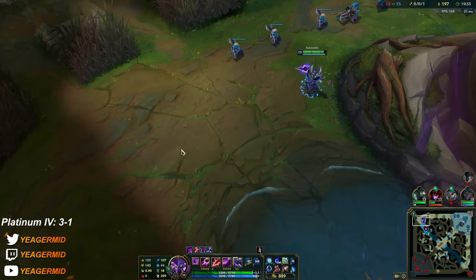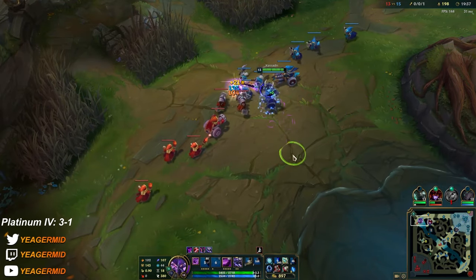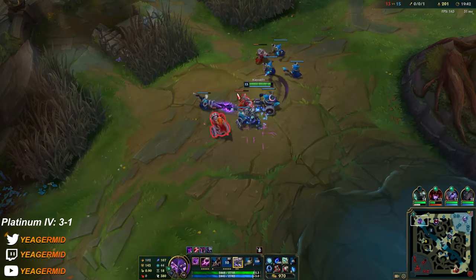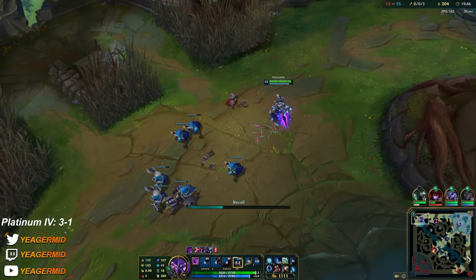Alright, we're going to finish Rod of Ages and after that I'm going to buy Archangel's Staff. This is a good example of when I like to go for Rod of Ages — when you need to be tanky against a team that can burst you down in a very short amount of time.